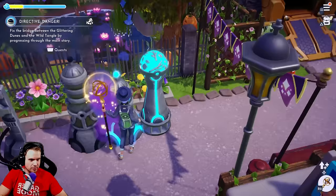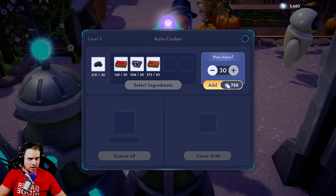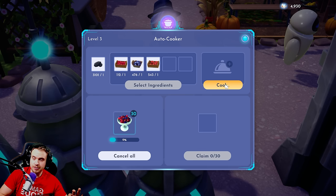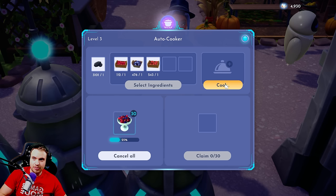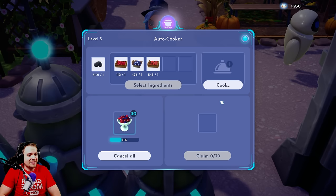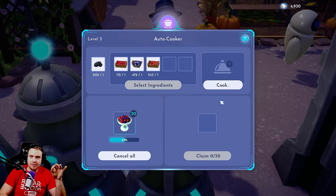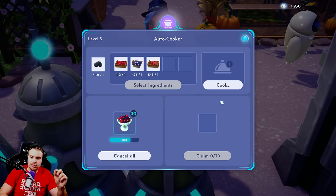Very slowly. Let's see this one — this one goes up to 30. Okay, I'm wasting my mist, but it's an experiment video — it's for science! This cooks faster. I have a feeling it's going to cook all 30 at the same speed as the other one cooks 10. So 30 versus 10 is not a terribly big difference, but it's very expensive to craft the level 3 cooker in terms of mist. You're just spending 1,000 mist just to make one batch of 30 berry salads.